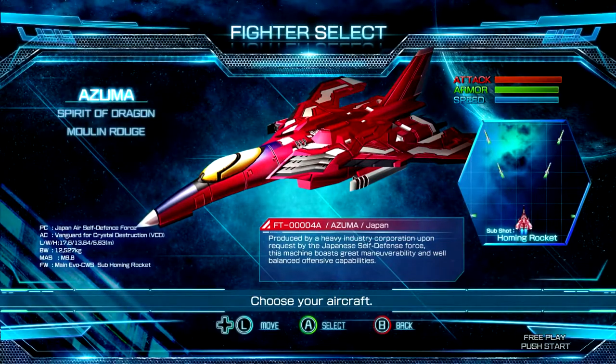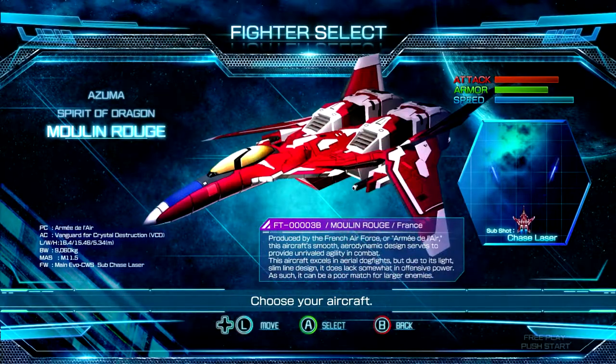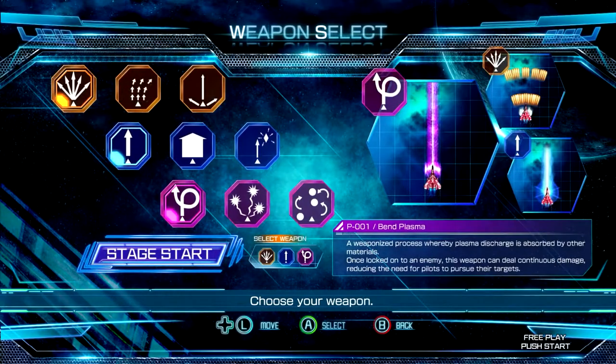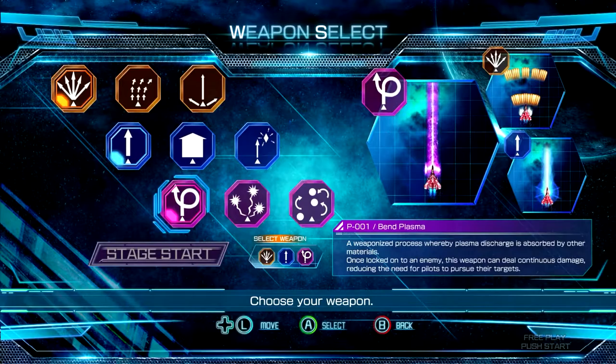As such, the hitboxes for the ship are much smaller than the ships themselves, giving the illusion at times that you've been hit only to not receive any damage. This mechanic, mixed with the newly touted shield system, makes for a more forgiving feeling than one might imagine just from watching gameplay. Make no mistake though — this game is a tough-as-nails shooter even on the normal setting.